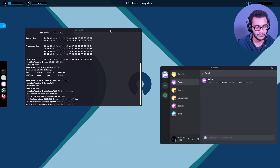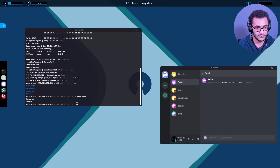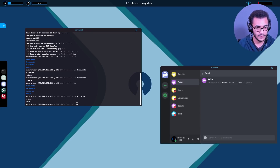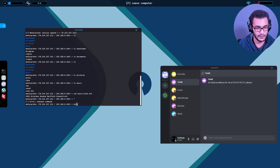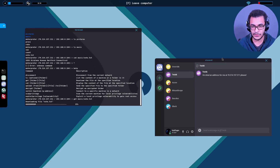We get a session. ls downloads - nothing there. ls documents, ls pictures - nothing. ls music - we're looking for an address. The address is under vote.txt. The names are really random so it doesn't share anything obvious. By the way, how do we download the file - is it get or download? Right, so: get music and we are getting vote.txt.